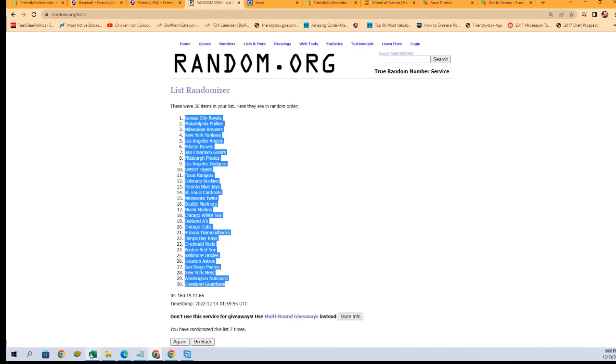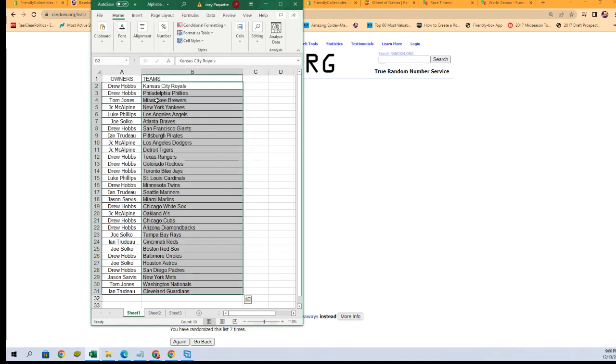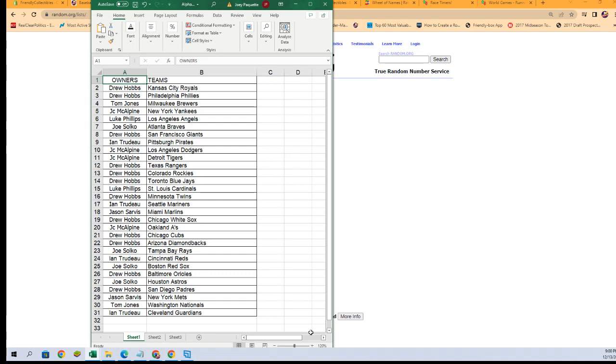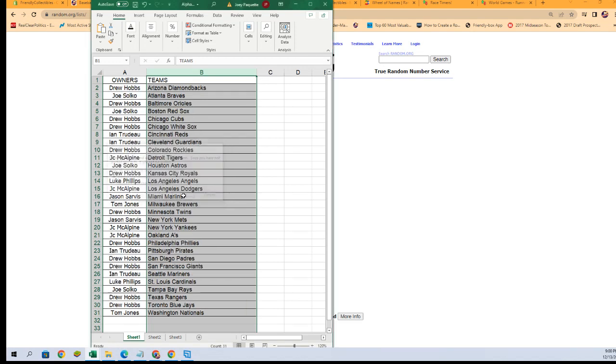Just like that we have our lineup — Drew H with the Royals and the Phillies at the top of our list, going all the way down to Ent with the Guardians at the bottom. Let me get this list a little bigger, a little easier to see. Any trades? Now is the time. I'm going to alphabetize by team names — it'll keep the owner names with the teams and make sorting and shipping easier.